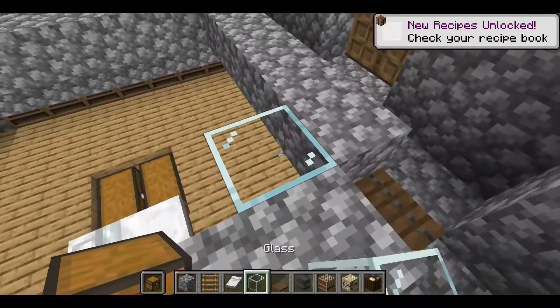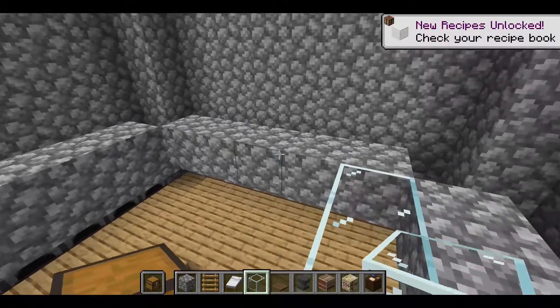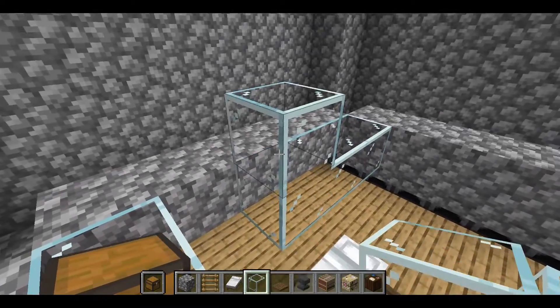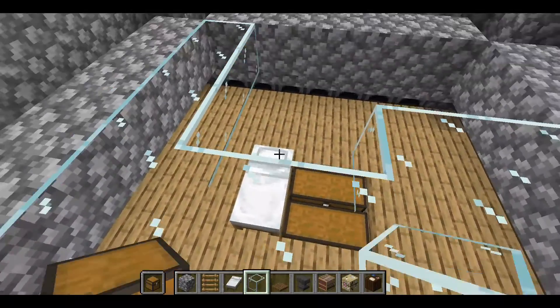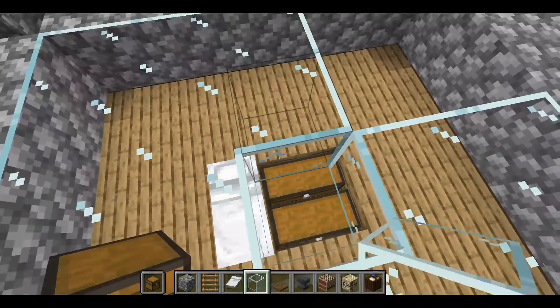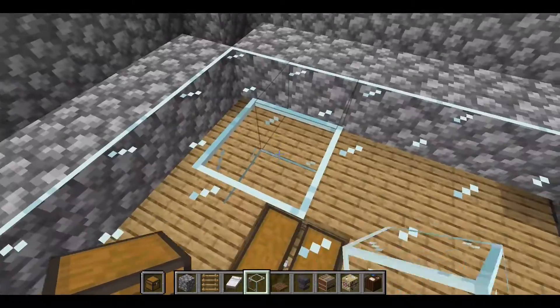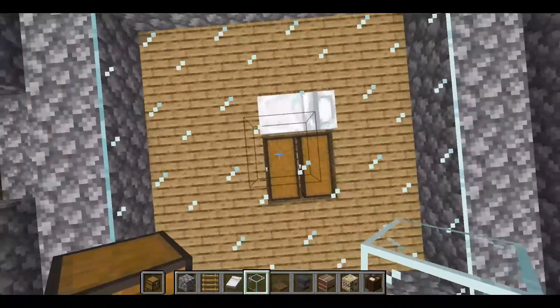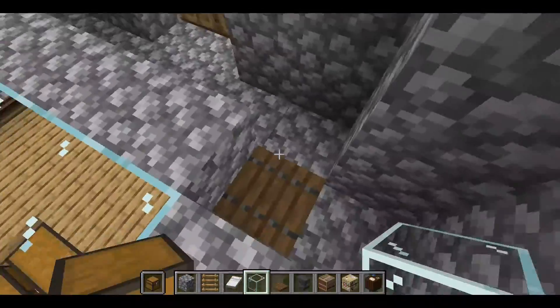Take your glass and cover this area. Guys, do not destroy the glass if you are in survival mode, because in creative it's easy to get, but in survival you need to find sand first. So this is covered now. We have an in-and-out wave base as well.